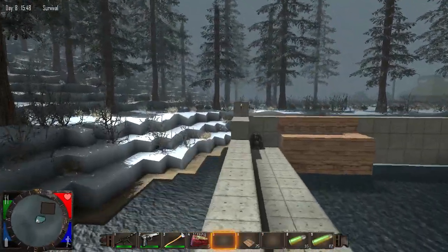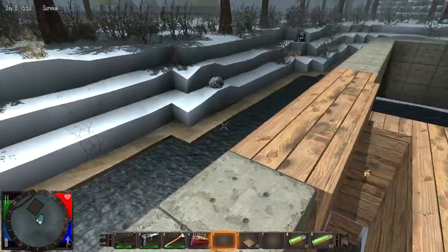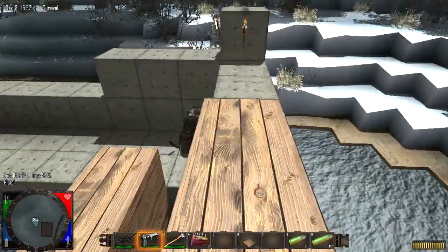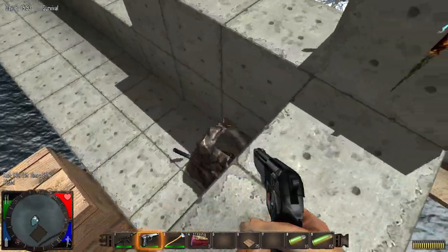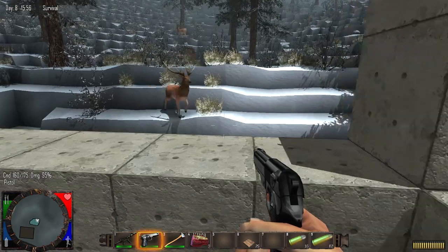I might go ahead and mine some stone for a little bit. After that, actually, you know what? We're going to go over to that area first because we never really went there. Problem is that there is a large amount of mines, and mines are bad. So we're going to have to think about how we're going to go about this because I don't want to go ahead and lose any more stuff.